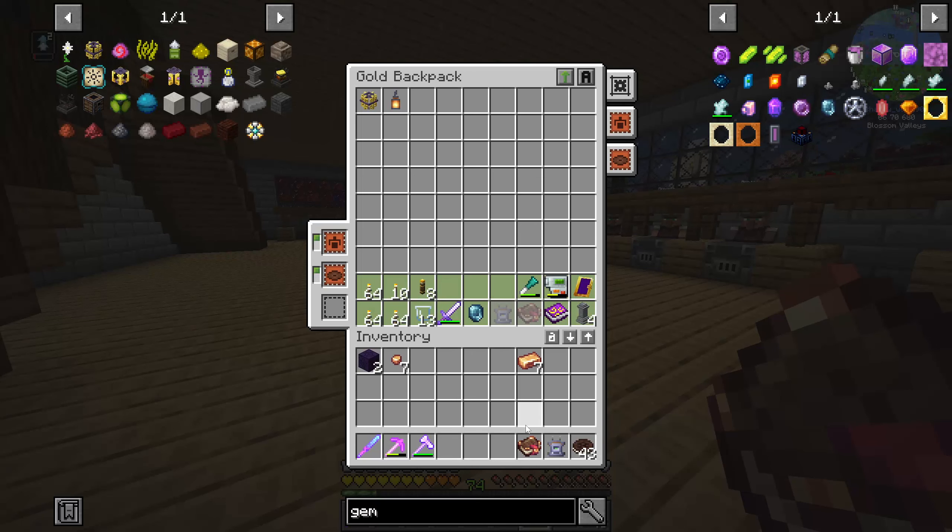This guy requires glowstone. Let's check glowstone — oh yeah, we have plenty. Just give me about three or four stacks. I have a whole stack of angular blocks which should give me 16 hearts of the sea to start with. I can craft them in here, so I'm not too worried.